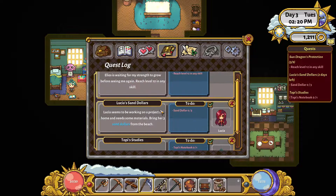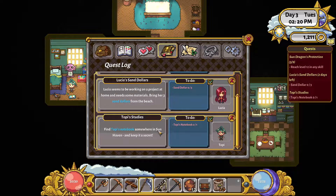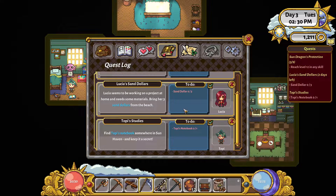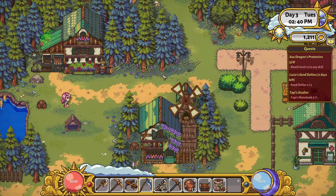These don't look like they have timers on them - they used to have two to three days. Oh, two days left - it doesn't tell you there, but it tells you here. Topi's does not have a timer. The things from the quest board do have a timer, so we need to go find three sand dollars. We should probably go down to the beach here first.